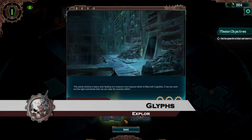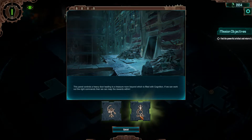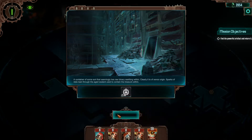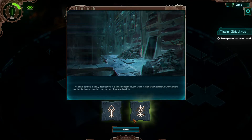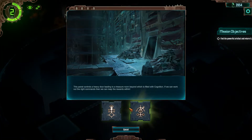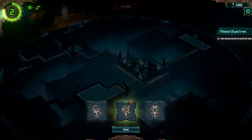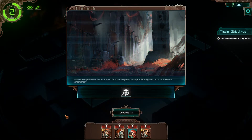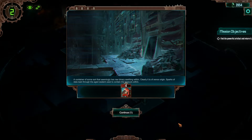Ever wanted to learn an alien language? With Mechanicus, you can. As you explore the tombs on Silva Tenebris, your cohort will encounter many Xenos devices. Each of these devices will have Necron symbols upon them. At first, these will not make sense. So as the well-trained tech priest you are, you'll have to activate these and learn their results with time. The results of discovering the meaning of these glyphs can be greatly rewarding — receive repairs for your team, gain cognition points and more. However, not all the choices are positive, so be careful.